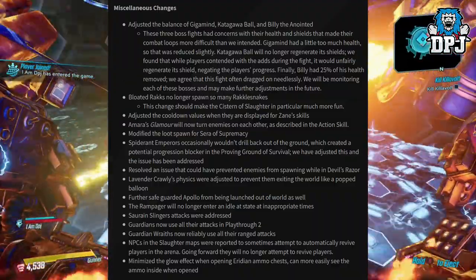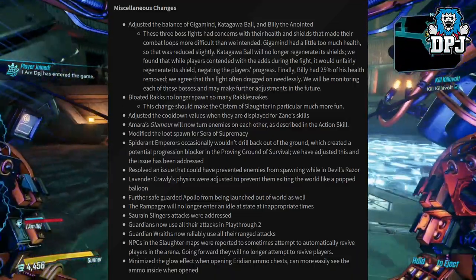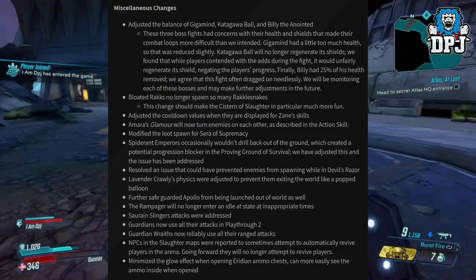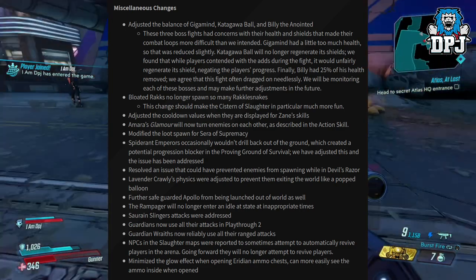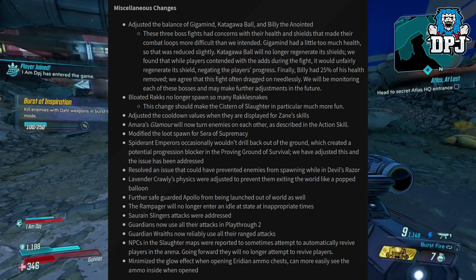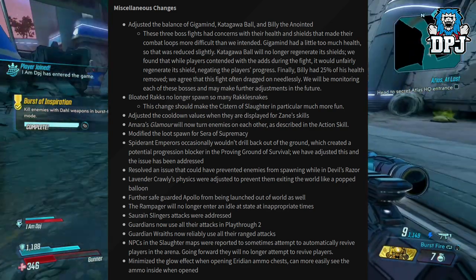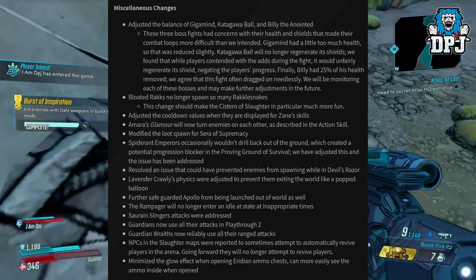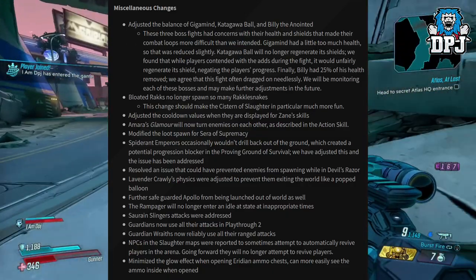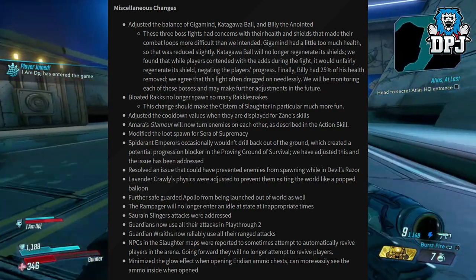Adjusted the cooldown values when displayed for Zane's skills. Amara's Glamour will now turn enemies on each other as described in the action skill. Modified the loot spawn of Sera the Supremacy. Spider-Rant Emperors occasionally would drill back out of the ground, creating a potential progression blocker in the Proving Grounds of Survival — this has now been addressed. Resolved an issue that could prevent enemies from spawning in Devil's Razor. Lavender Crawley's physics were adjusted to prevent them from exiting the world. Further safeguarding Apollo from being launched out of the world as well. The Rampager will no longer enter an idle state at inappropriate times.